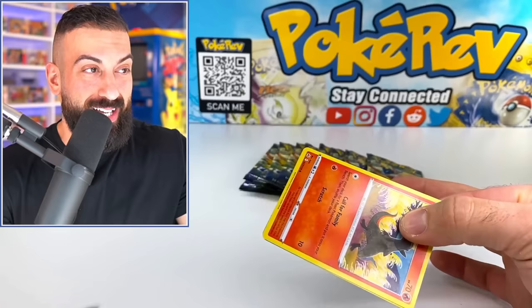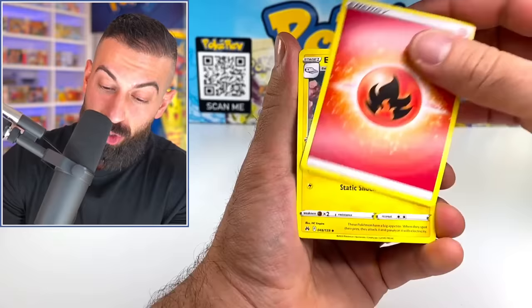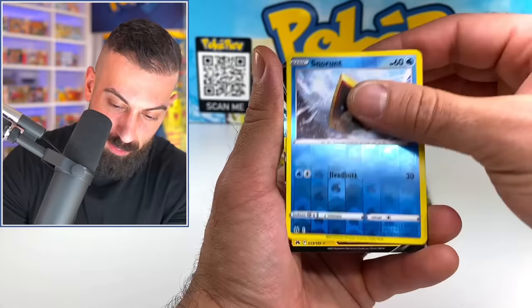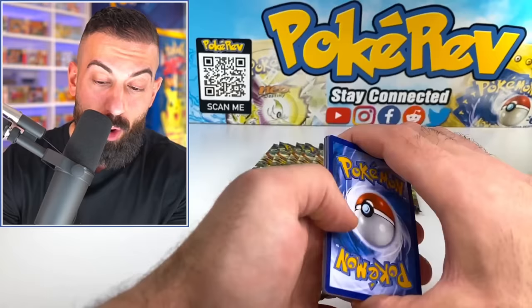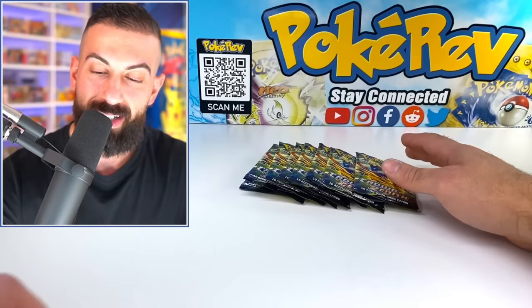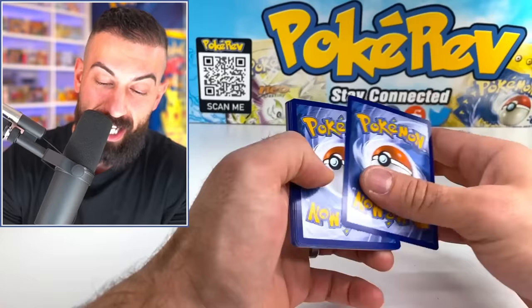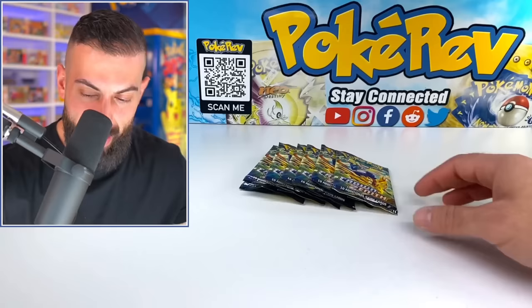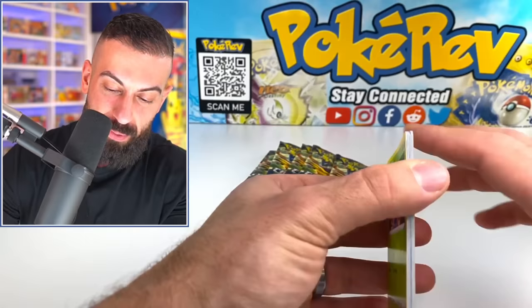All we can do is move on to Elite Trainer Box number three. The first box was really cool with so many Galarian Gallery cards, though lower rarity ones. The second box was insane — I didn't even know that was possible. Got a Zacian V — let's see what happens on the third box. If you're telling me you could open an ETB and get those two crazy Galarian cards in one box plus all the other stuff, I think this set is definitely going to be worth opening.